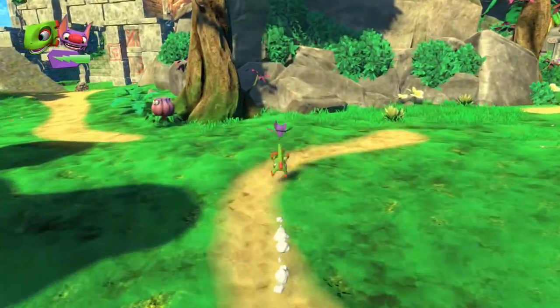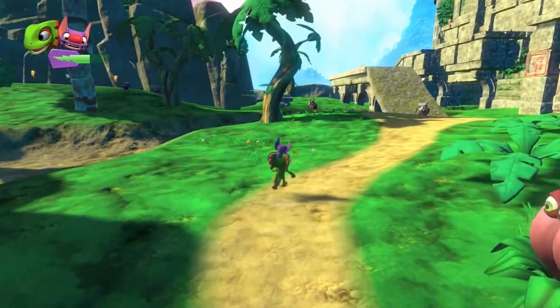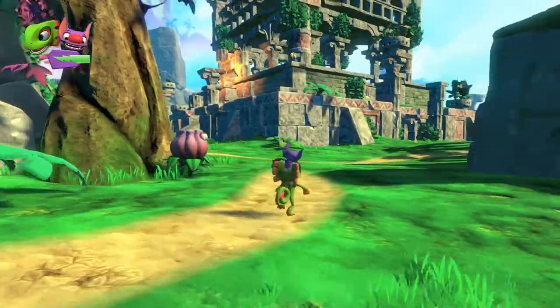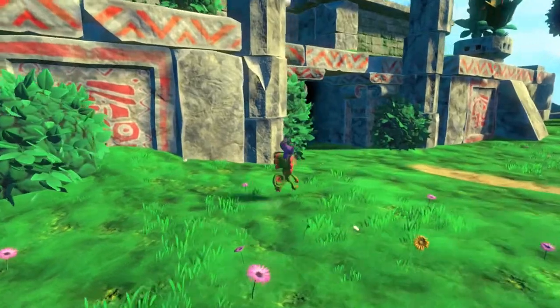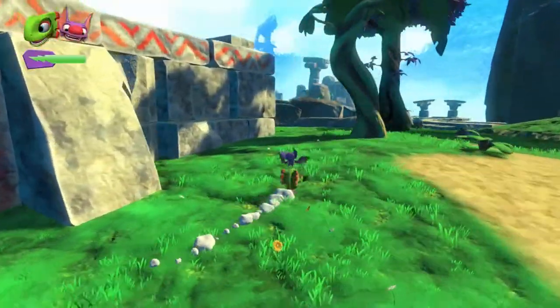I understand they're going for this open world sandbox thing, but there's really no points of interest. If you just look out on the horizon, everything's kind of the same color — green, brown. Even that character you could talk to isn't a bright, vibrant splash. Do you have any idea where Trouser is? I have no idea where Trouser is.